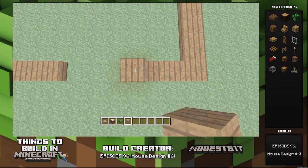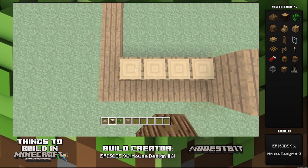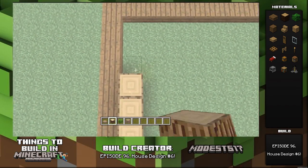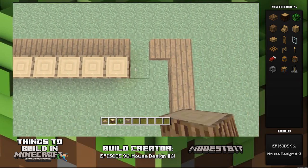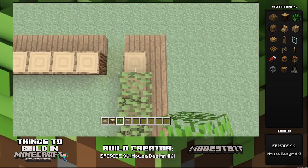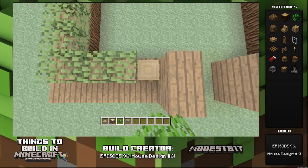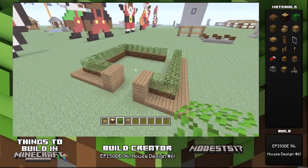Next, you're going to place two blocks high of the spruce wood planks. Then you're going to place the spruce logs and pretty much do like an inner outline around it. Then you're going to repeat that with the bushes and it's just going to look stylish — it's going to look like you've got nice trimmed hedges. So it's going to look like that.